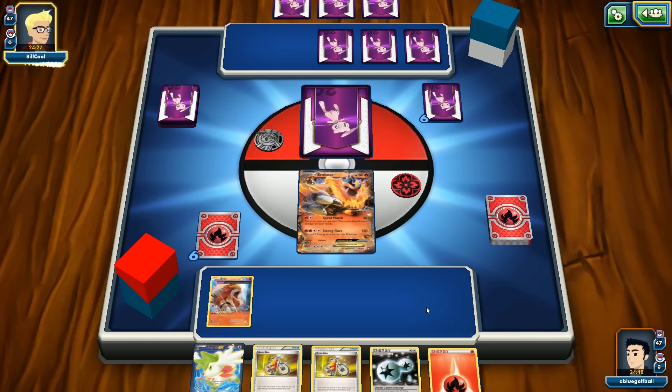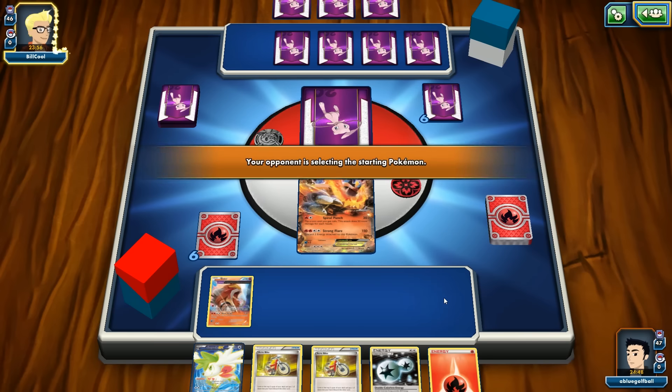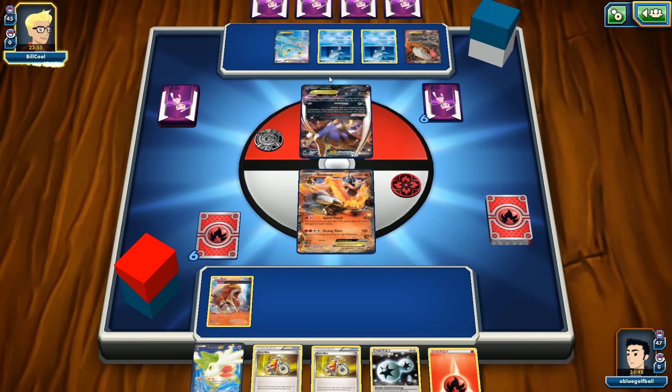Off the top deck we have two Acrobikes and Shaman EX — maybe we can get a fast start going second. We could get a knockout with a DCE, Battle Compressor, and Blacksmith — that would be amazing. I'm still amazed that I got booted from that tournament without losing an internet connection. Has anyone ever had that? Let me know in the comments.